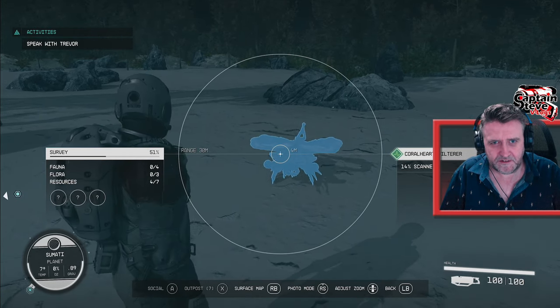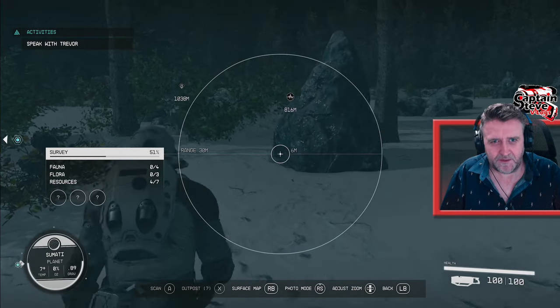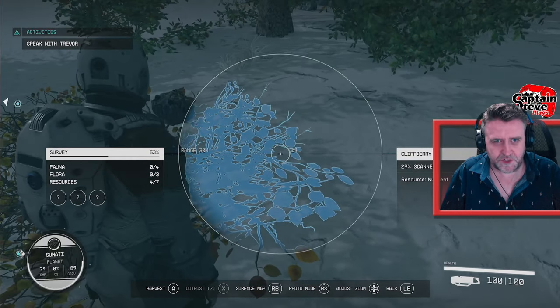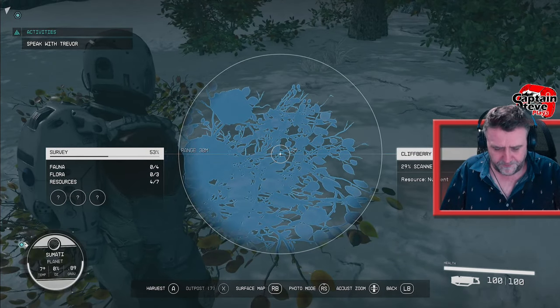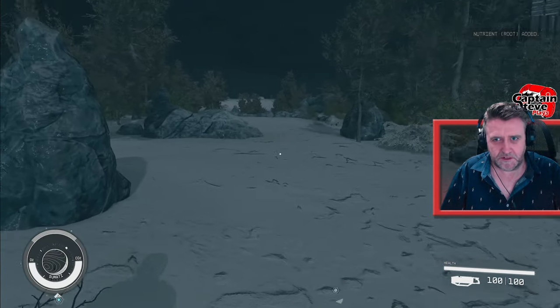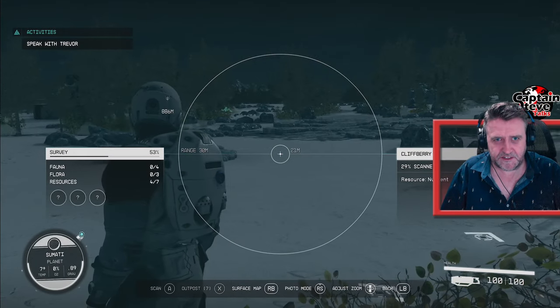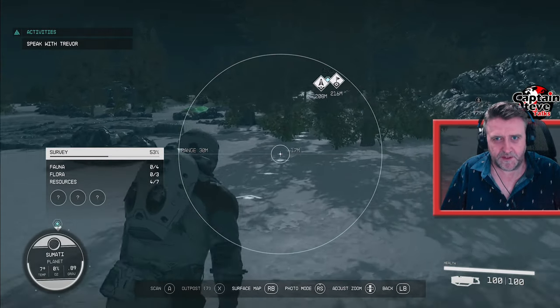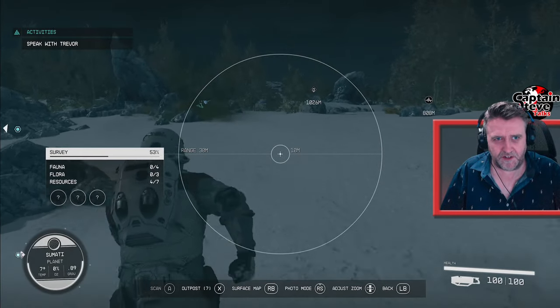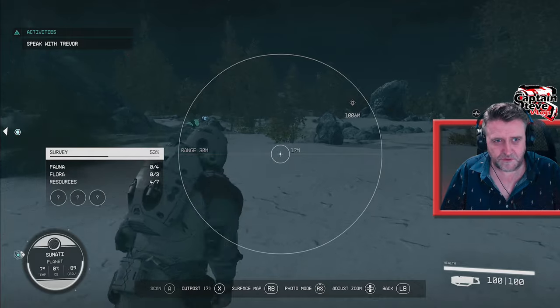Oh, isn't he lovely? Aww, he's like looking at me to say hello. Well, hello. Okay, go on, let's scan this bush. Let's just put the scanner away for a second, let's just harvest that bush as well. Where's that little creature gone? He's gone, he's legged it. He's gone. Okay, well, I'm going to carry on looking around, scanning stuff, and hopefully we're going to get up to four of seven resources.